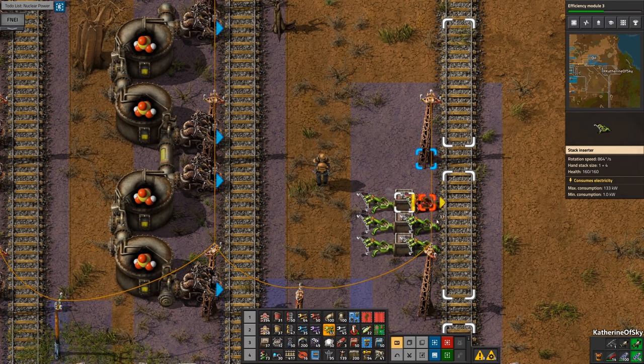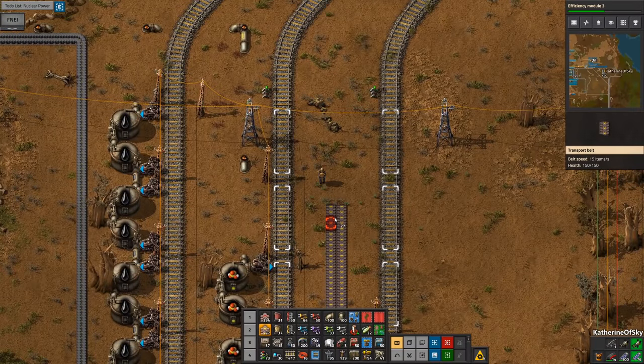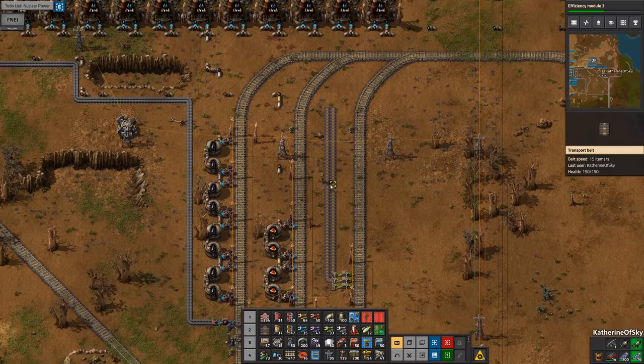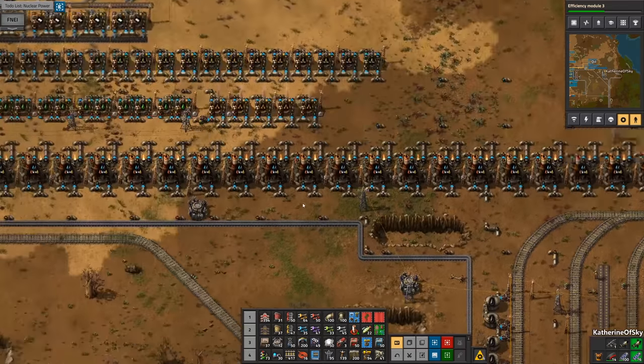And one for there. This one is going to be the solid fuel. I don't think we need red belts for this. I may have to have our robots help us with these particular items. Now let's look at where we need to get stuff from — solid fuel is already here.